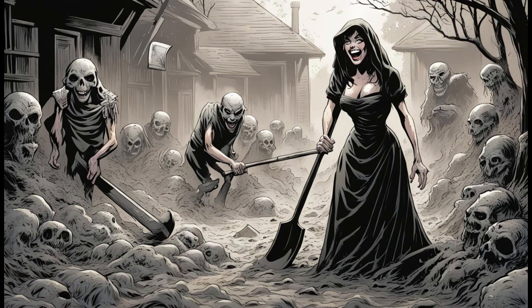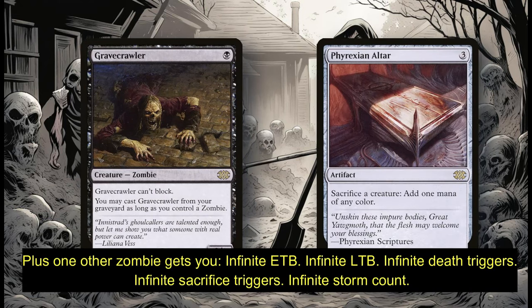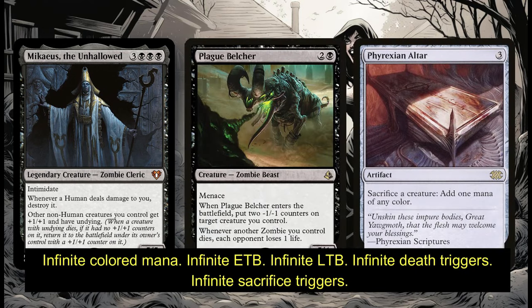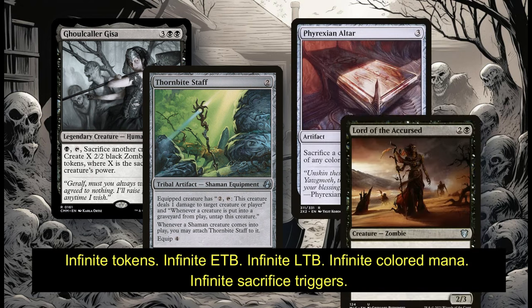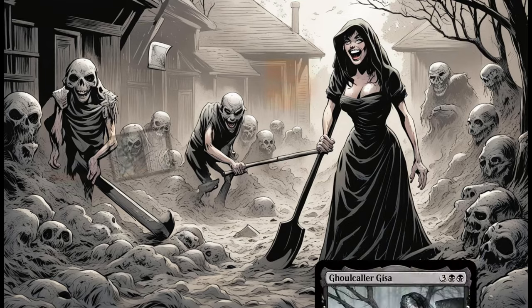Looking at this deck, there are three combos which are good inclusions. Getting a Gravecrawler and a Phyrexian Altar is a simple combo to assemble within this deck. Mercatus of the Unhallowed, Plague Belcher, and Phyrexian Altar is another great combo. And since you're already playing Ghoulcaller Gisa, a Thornbite Staff combined with that Phyrexian Altar and a Lord of the Accursed gives you another awesome combo to work with.